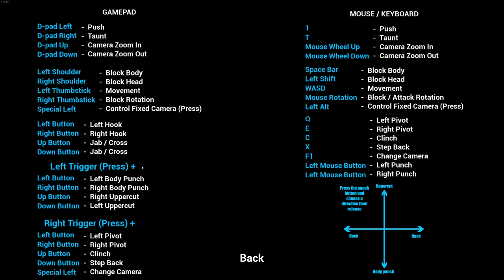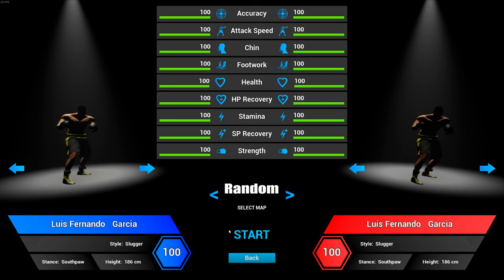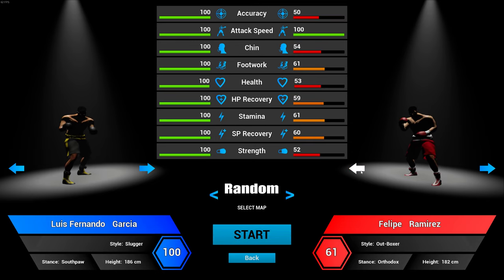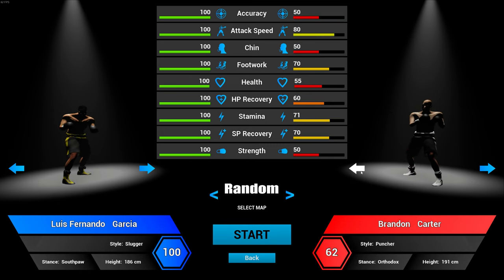The tutorial isn't really a tutorial — it just tells you the keys, which I can never remember myself because I always forget. So I might be a bit crap at this, but obviously it's early days. So let's go back and click on Quick Fight and we're going to play the AI — gamepad versus AI. And we're going to pick a good boxer, so we'll pick this guy.